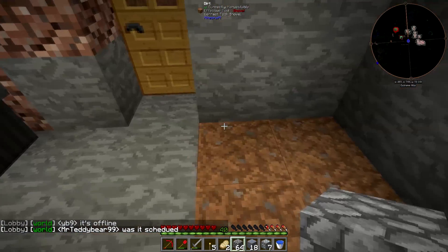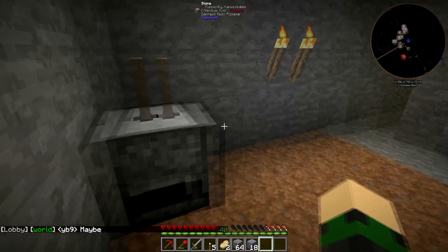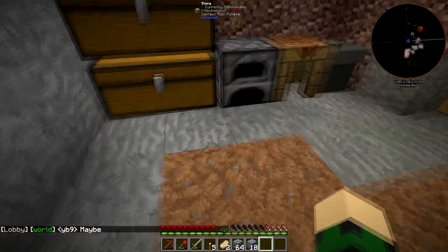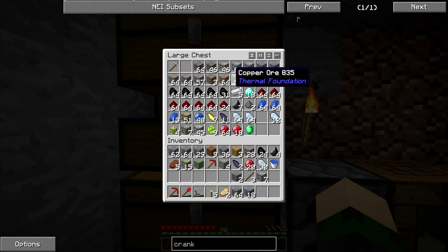We'll put this right here. We got a grindstone! If you don't know, the grindstone basically makes dust out of your ores and you get two instead of just one. So we can double all of our ores.